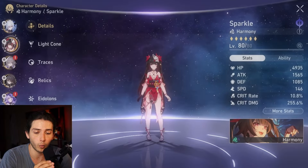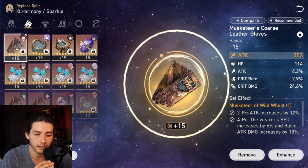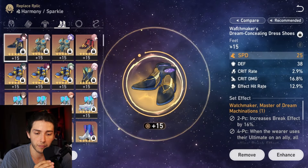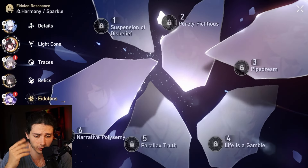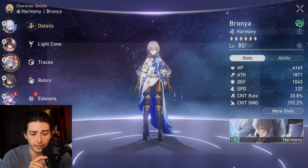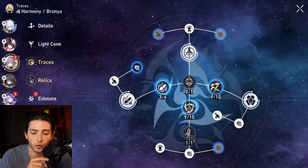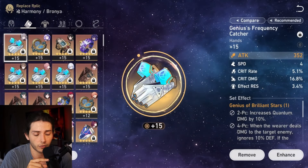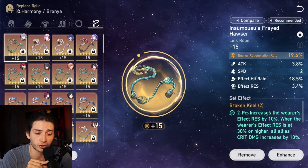For Sparkle, she's at 146 speed, which is important because she's slightly faster than Bronya. We're going for maximum crit damage, mainly because I wanted the number to go as high as possible. Bronya is at 137, so she's a fair bit slower than Sparkle, which is perfect, and she's also built with a good amount of crit damage so we can transfer as much crit damage as possible to Jing Liu.